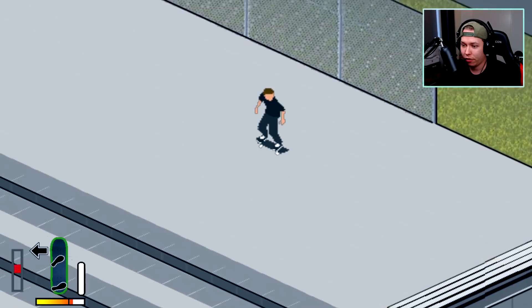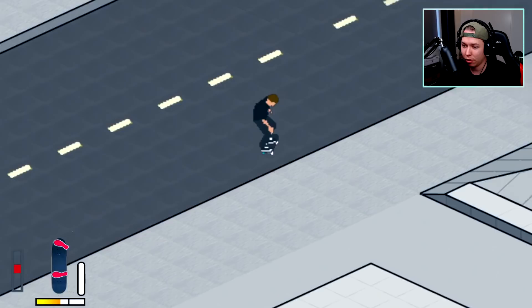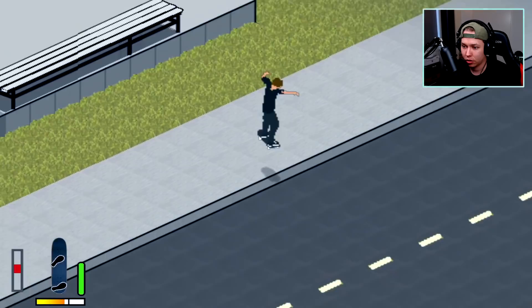There are a lot of ways to backside flip in this game. You could just do the kickflip and rotate like that, but that looks kind of weird. You could also set up for the varial flip and then just spin with it — that probably looks the most realistic.